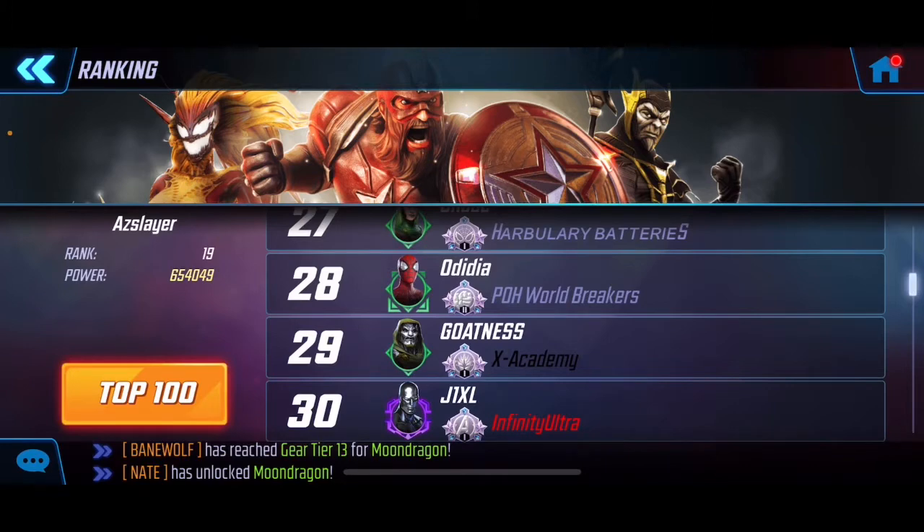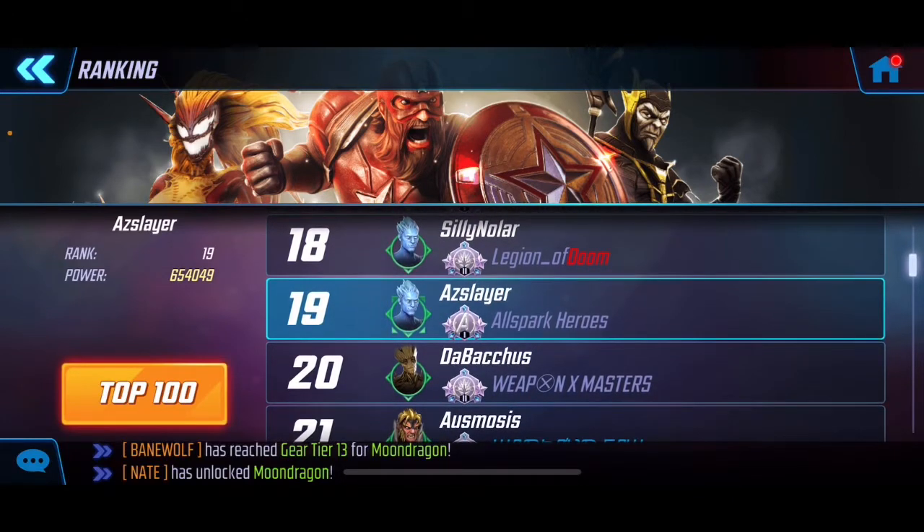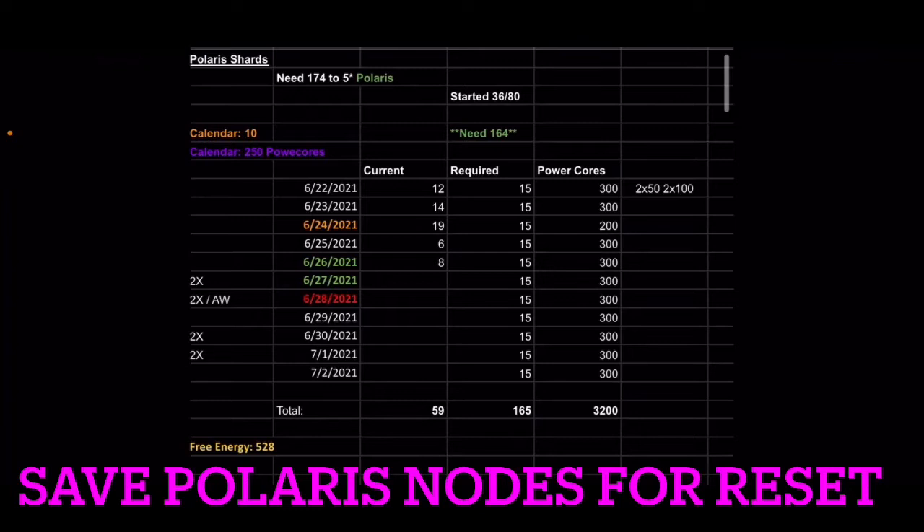Alright, let's jump into the spreadsheet now and take a look at our charts for today, day number six. Looking at the charts, we had a really good start, then a really bad day on the 25th, the 26th not so bad, and right now we're doing okay. We do have the double events coming up, so make sure you guys are saving those cores, saving those free refreshes, and maximizing that energy.